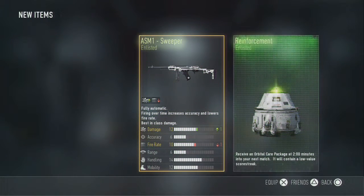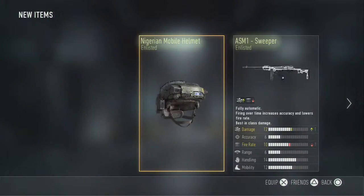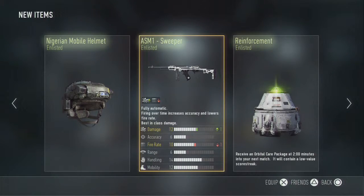ASM1 Sweeper. Damage plus one. That looks actually pretty nice. But damage plus one - I'll probably use that because the SMGs got buffed anyway.